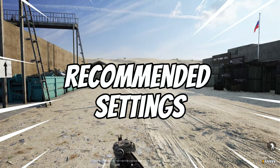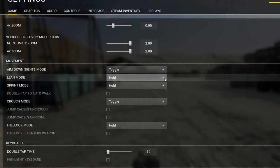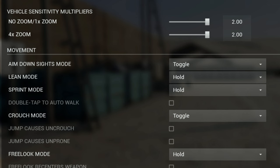This is my recommended settings when it comes to leaning. Open settings, press game, scroll all the way down to movement and then make sure that lean mode is set to hold. It's almost impossible to do the more advanced leans if you have it on toggle or double tap, so you might as well get used to it from here on out.